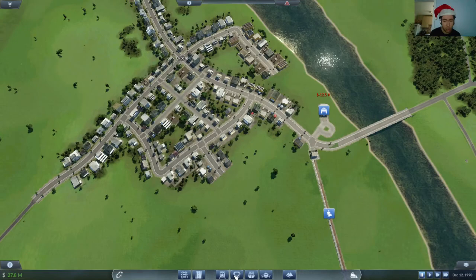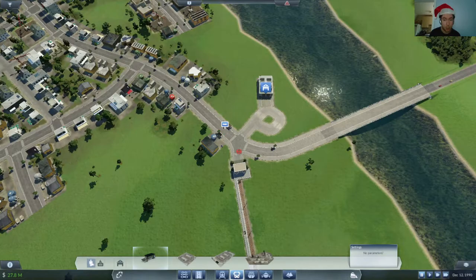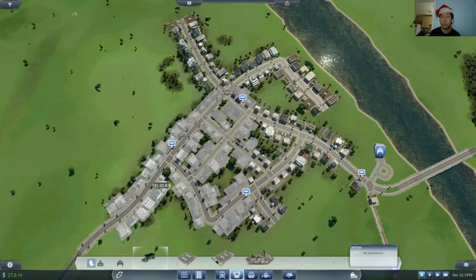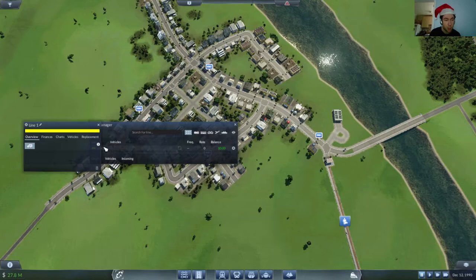Let's grab the bus stop. I want to put one here and one here. The reason for that is I have an unload stop and then the bus will turn around, come around here, and offload. Got to remember this is right-hand traffic as well, which is less than ideal because I'm British — I find right-hand traffic quite difficult to deal with. So there are literally just five stops currently, but as this place expands, we will end up having to change this around. And once the place grows, we might introduce some trams.